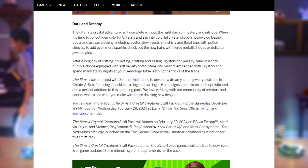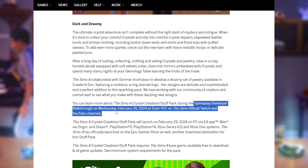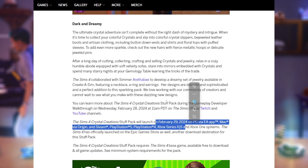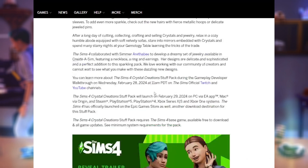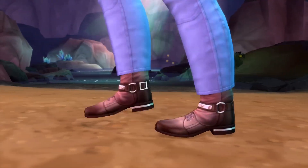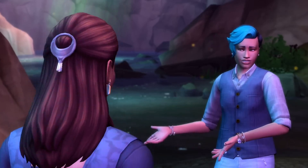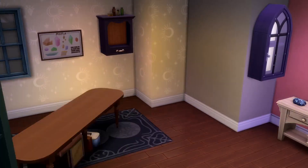Her stuff is absolutely amazing — if you play with custom content I would highly recommend checking her out; I'll have her links below. A gameplay developer walkthrough is on Wednesday the 28th and the pack comes out on February 29th for PC, console, and all platforms. While I'm very excited for this stuff pack, I know it's not going to be everyone's cup of tea — it's definitely leaning more toward the occult side of the Sims rather than the family gameplay side.